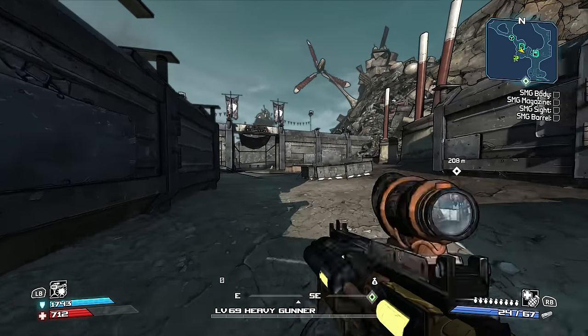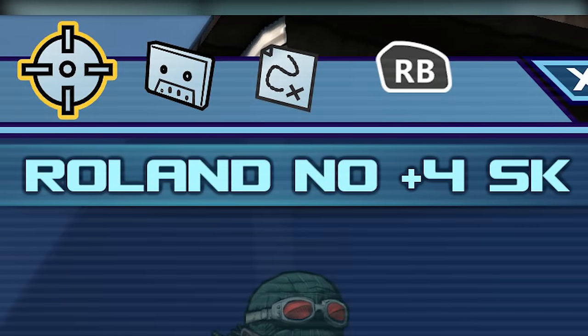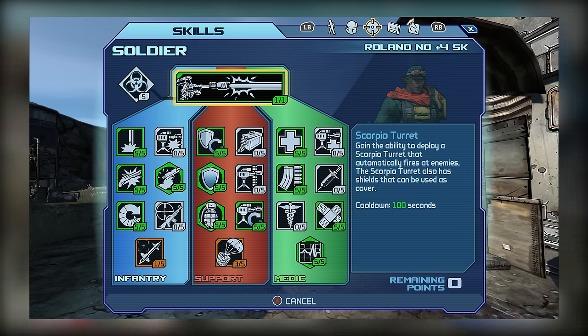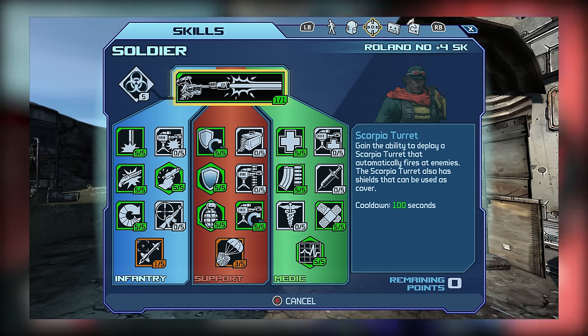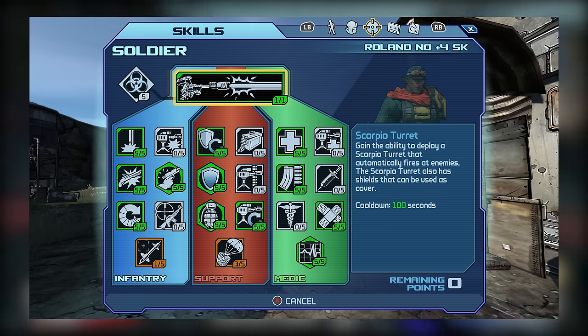Now let me show you my actual skill tree. I'm showing a character that hasn't unlocked the 4 additional DLC skill points. Starting in Infantry, I picked up Impact, Scattershot, Metal Storm, Refire, and put 1 point into Guided Missile. Of those, Impact, Metal Storm, and Refire are the most essential. I picked up Scattershot for reasons that will become apparent shortly, and I don't think you need to max out Guided Missile.